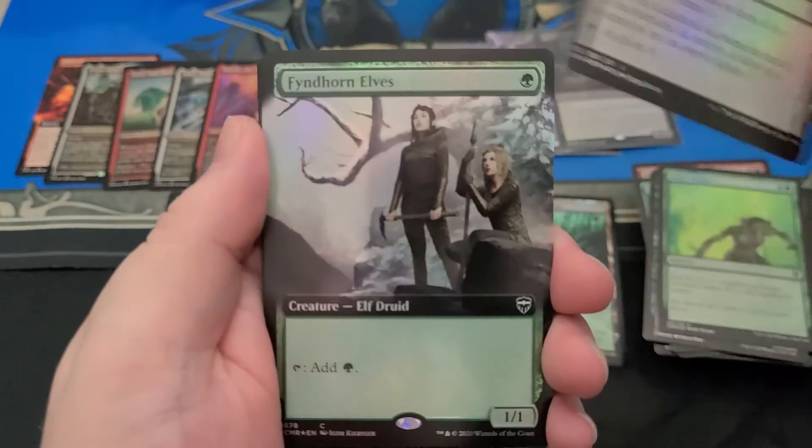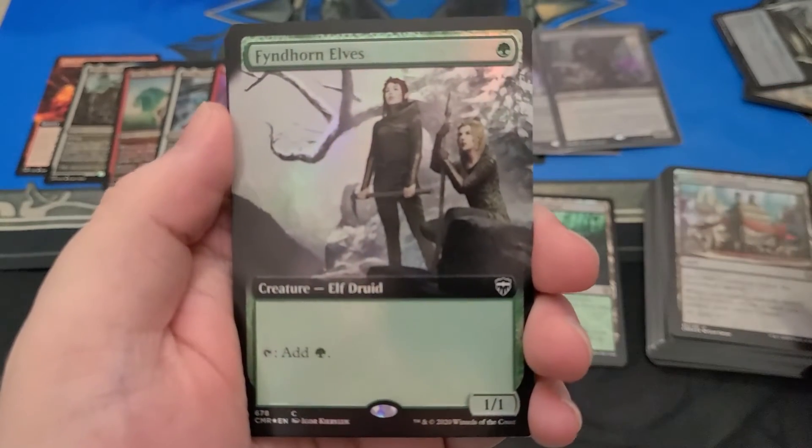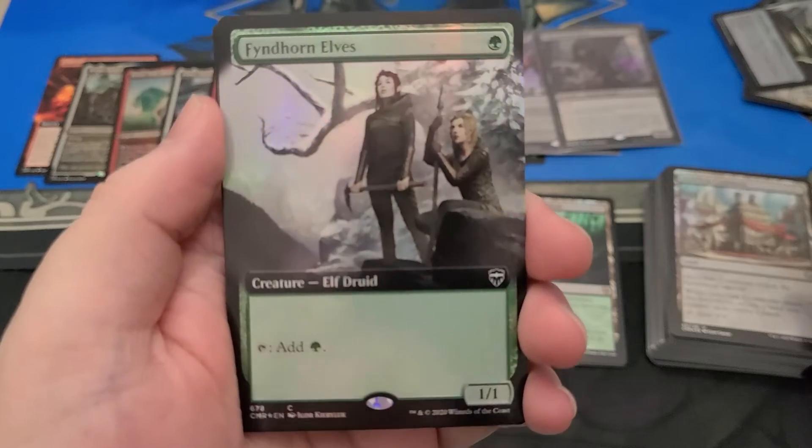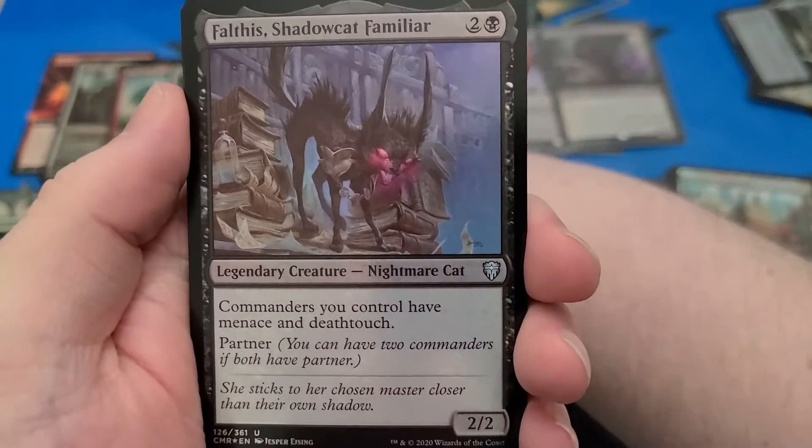Like, Opposition Agent — you're going to get hated out for that card. It's an Notion Thief on drugs. Got a Full Art Foil of Fyndhorn Elves — well, that's a needed reprint.